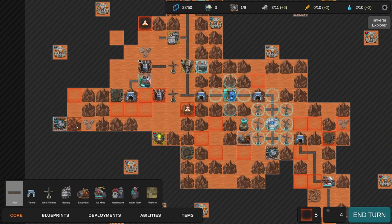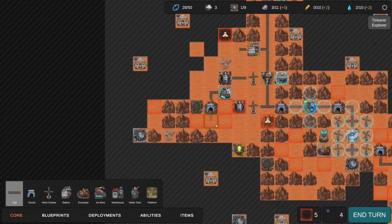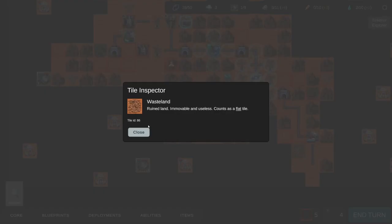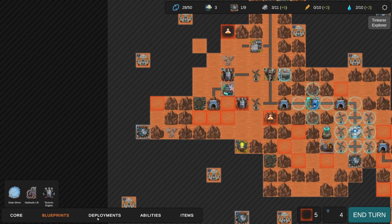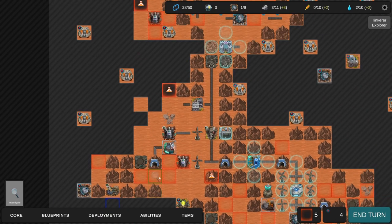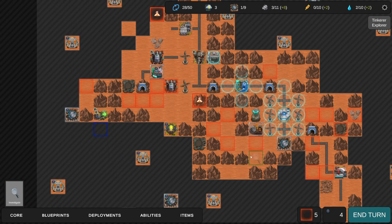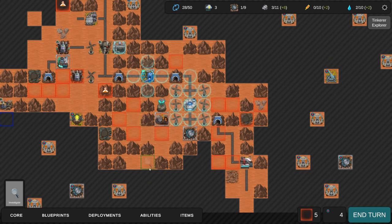Building a core miner here wouldn't be a terrible idea. Can you build rails on wasteland? No. Can you build a platform on wasteland? No - immovable and useless. So it is kind of a bummer. We have three turns until the storm but that extra resources is going to go a very long way - even just using that material to build around it will make it pay for itself.